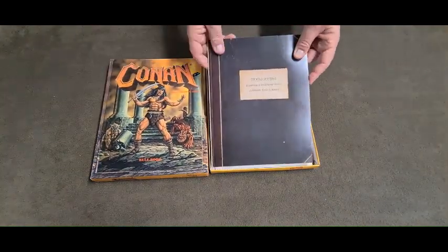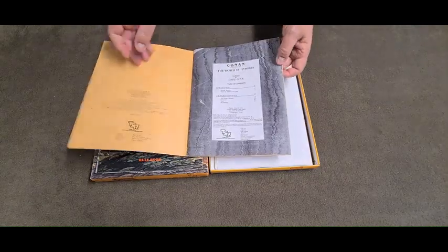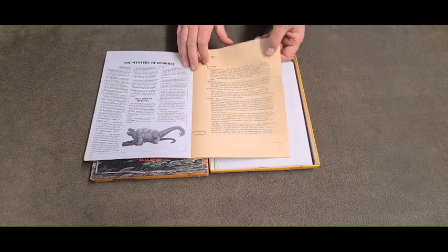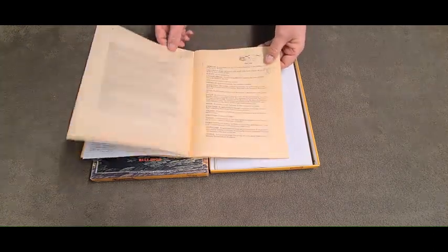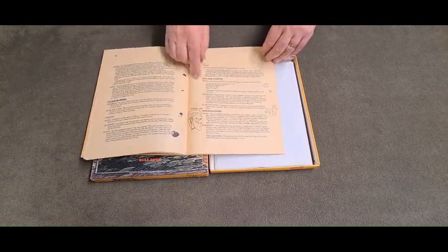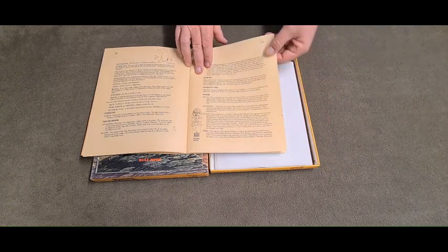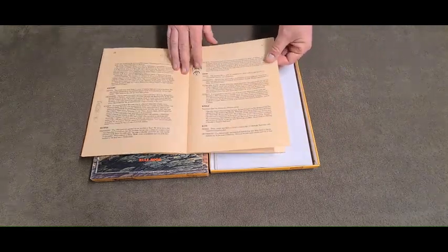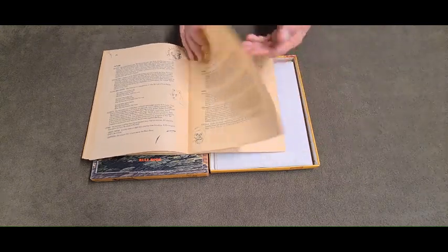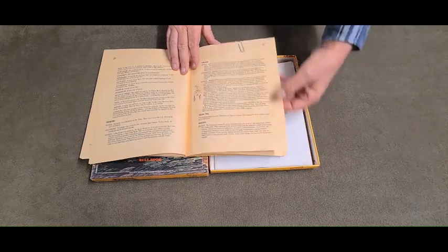So that is the rule book. Then there is this book here, which is really nothing more than a glossary — the World of Hyboria. It is basically an encyclopedia. It covers all the major kingdoms and areas, like Aquilonia, and it tells you about the particular places. It's really good if you're just looking for a basic understanding of the world of Conan.